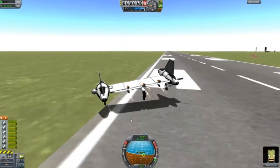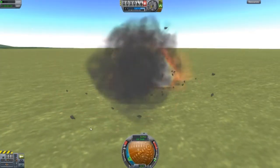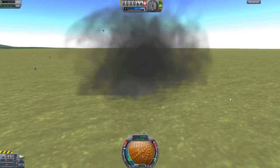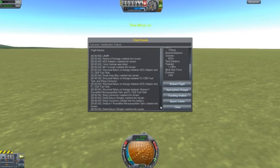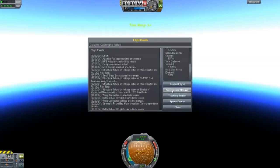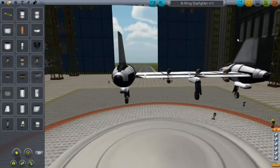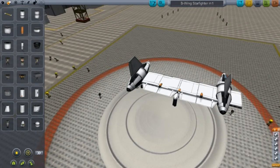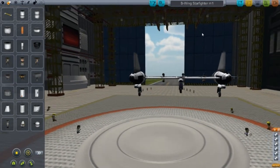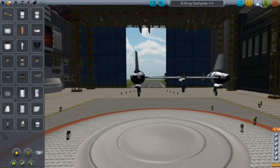As you can see, it's turning. So it turns to the left quite a bit. That's because the left side is quite heavy. Maybe if I remove this RCS stuff, that would help out — though I don't think it would help out much.